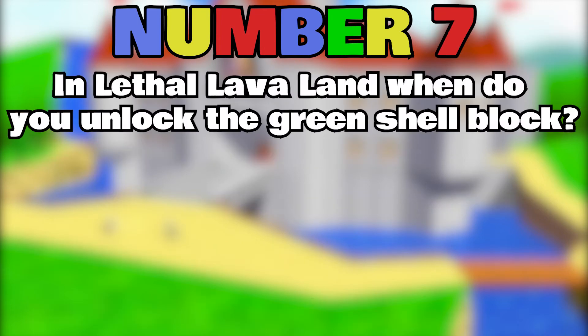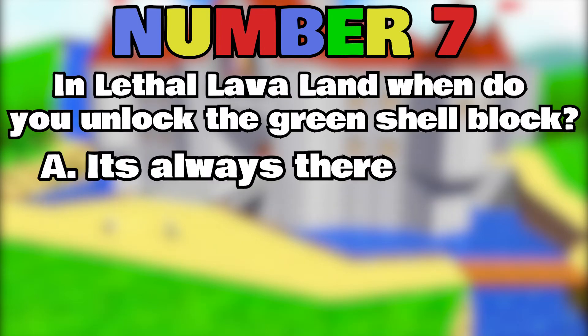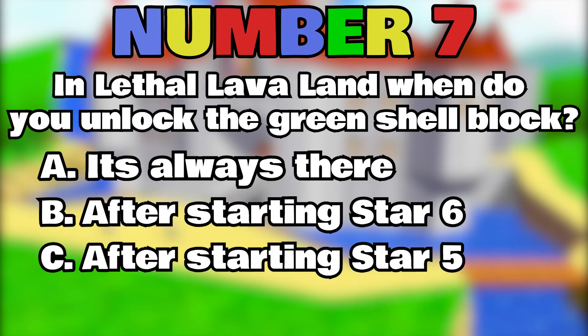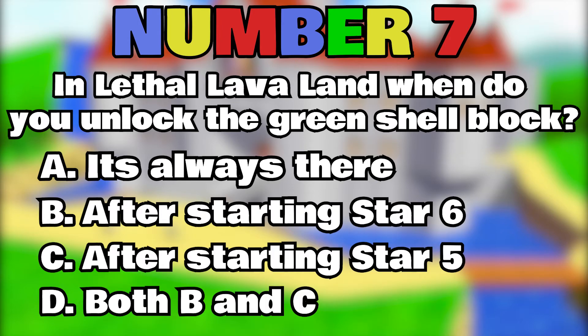Number 7. In Lethal Lava Land, when do you unlock the green shell block? A. It's always there. B. After selecting star 6. C. After selecting star 5. D. Both B and C.